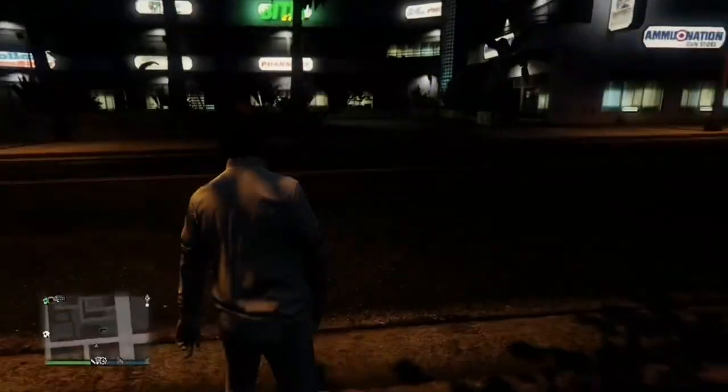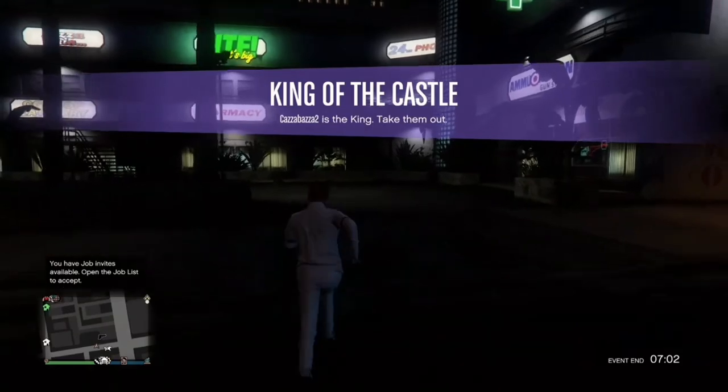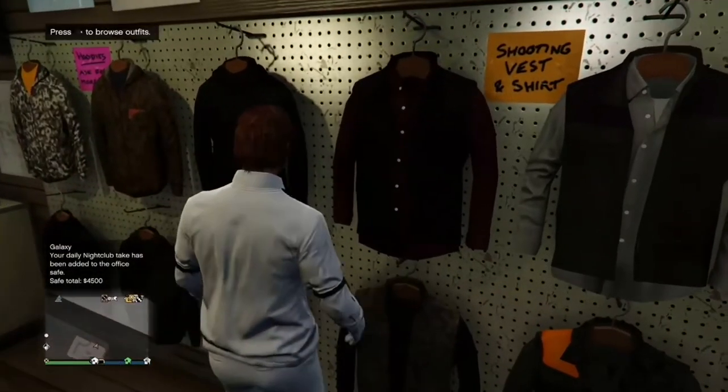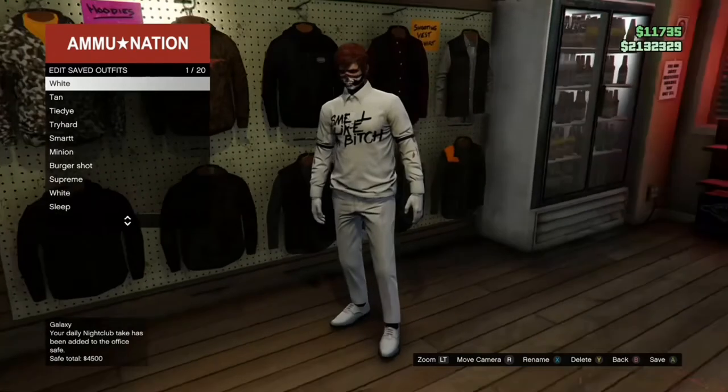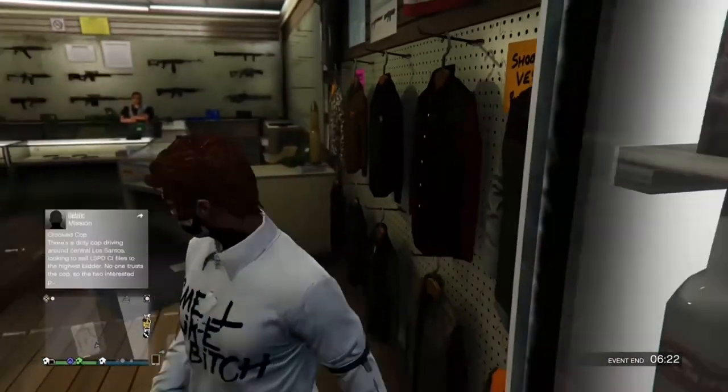Once you're out, as you can see you have the outfit but the logo isn't there. All you have to do is run over to the gun shop and save the outfit, and the logo should just appear. And that's the end of this video guys — save the outfit, I hope you enjoyed, and I will see you in the next video.